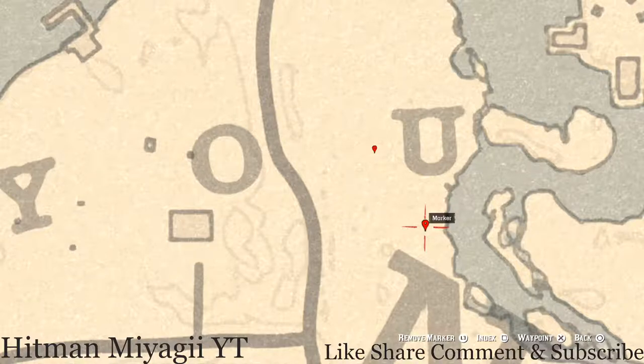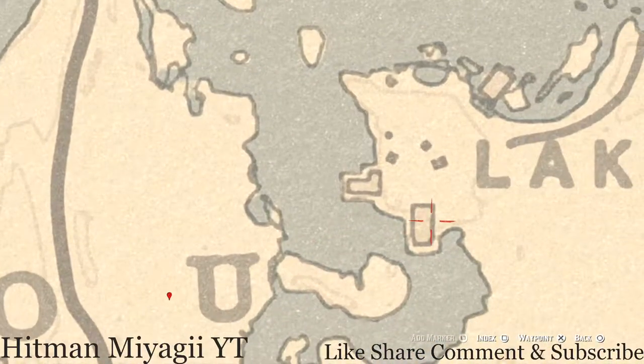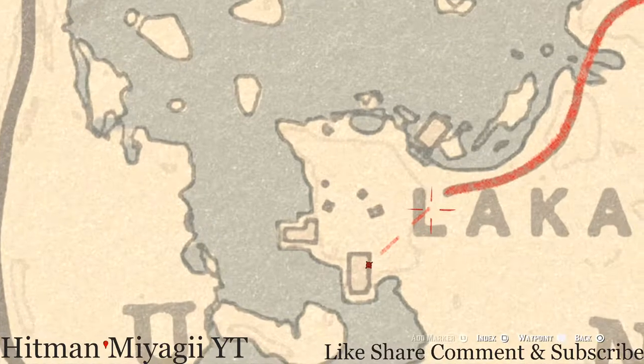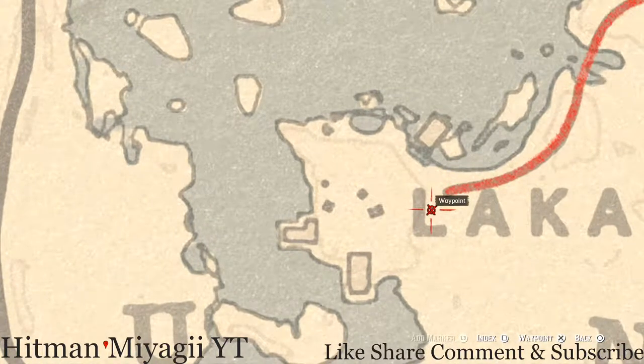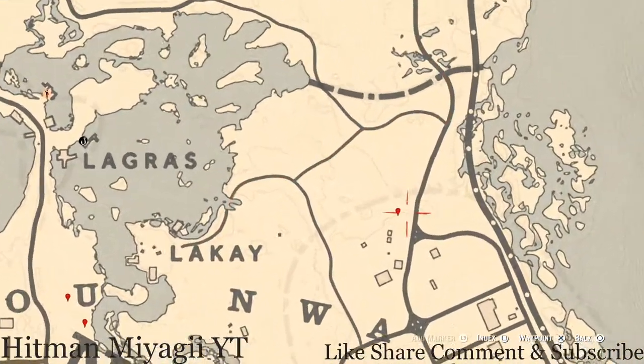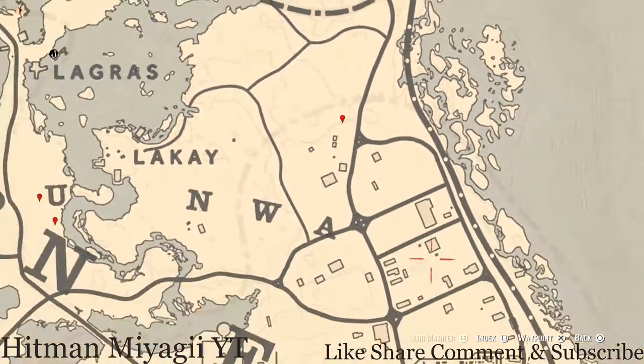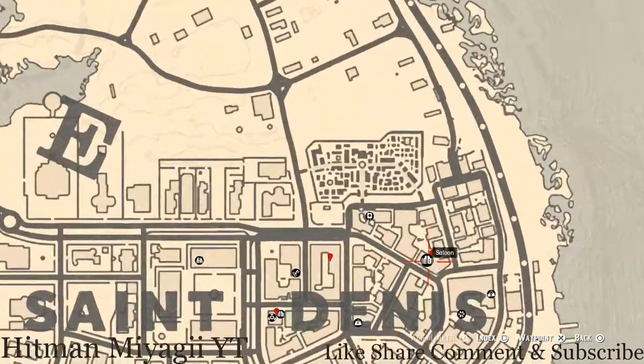There are two tarot cards right here at this location — one is a Seven of Cups, and there's one right here in the Aisle of La Quay on some crates next to a wagon, which is a Two of Swords tarot card. Our next marker is another randomized fossil — come here with your metal detector to get it. Then let's go down to our next marker inside the saloon here.